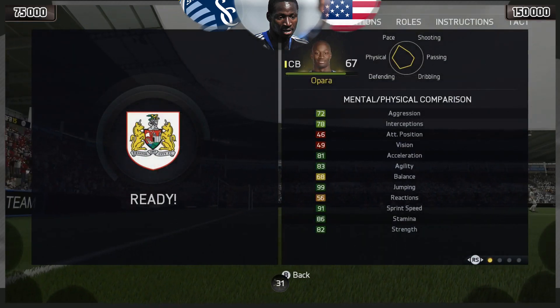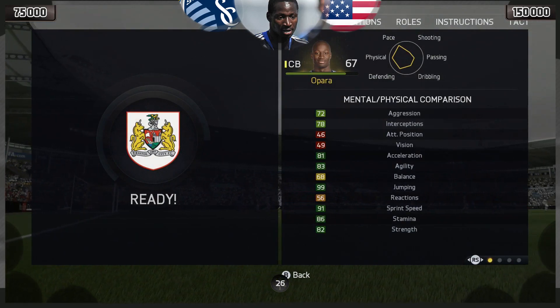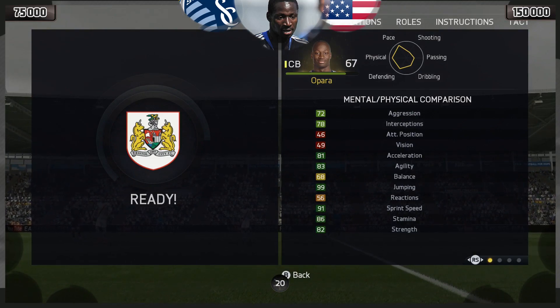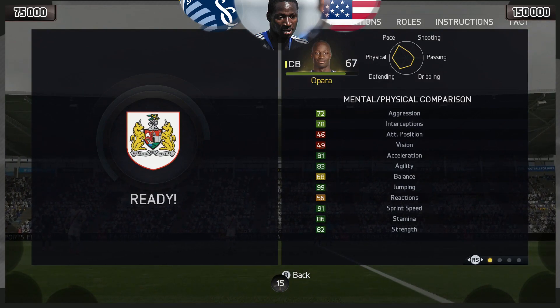2-star skills, 2-star weak foot, and medium to high work rates. Now keeping in mind this is a silver card — look at those stats. 99 jumping, 91 sprint speed, 81 acceleration and 82 strength. This guy is an athlete.